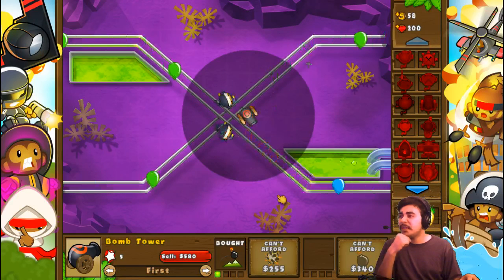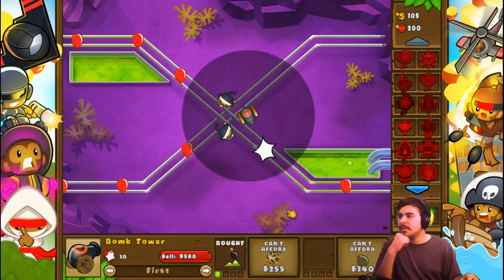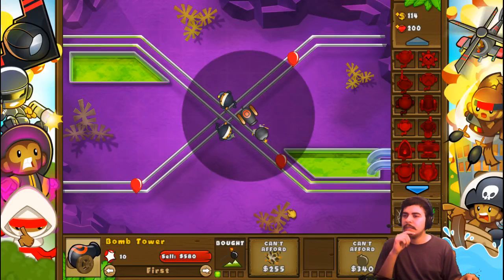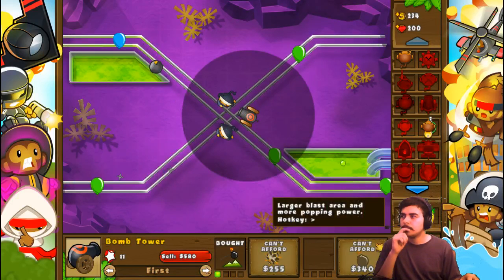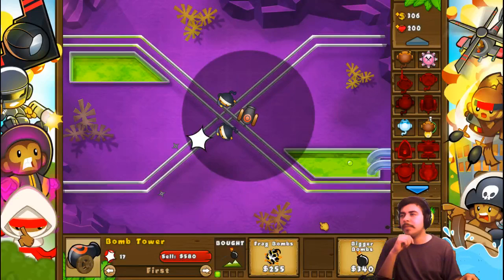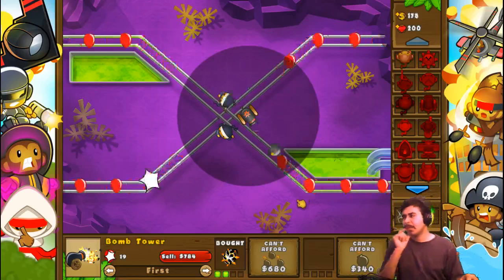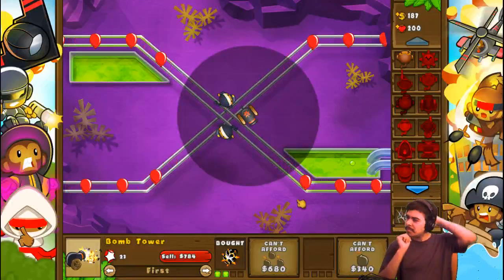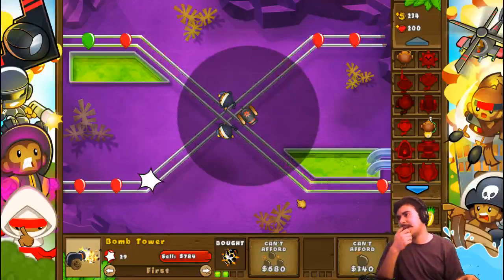Ninja monkeys are pretty good at fast firing, so I don't need to worry about the pink bloons or anything like that. Once I get the cluster bombs, I won't really have to worry too much about any lead or clumps because it'll have that large area of effect to take care of the lead.